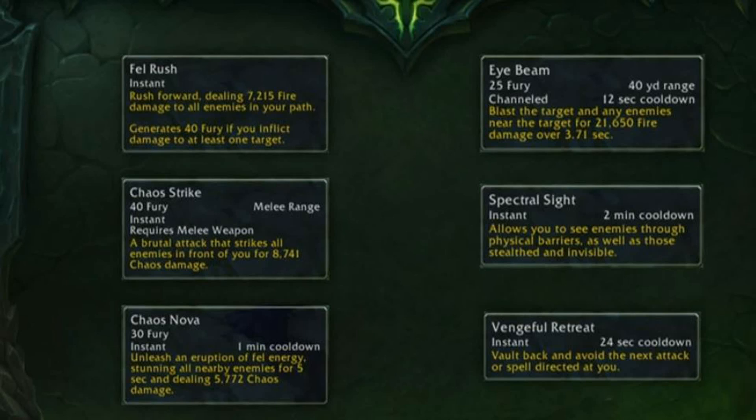Chaos Strike costs 40 Fury, Chaos Nova costs 30 Fury. Eye Beam costs 25 Fury. You blast the target and any enemy near it, so if they're turtling back you can hit all of them. It does 21,000 damage over three seconds. It's a bit like a DoT but you channel Eye Beam, so it's a channeled DoT — at least that's what I believe, though it's still yet to be tested on the PTR.